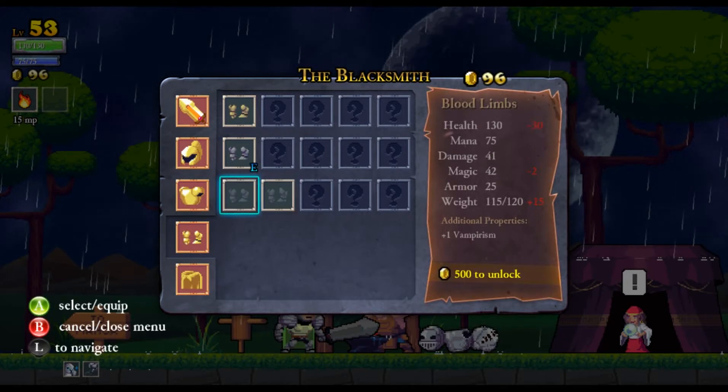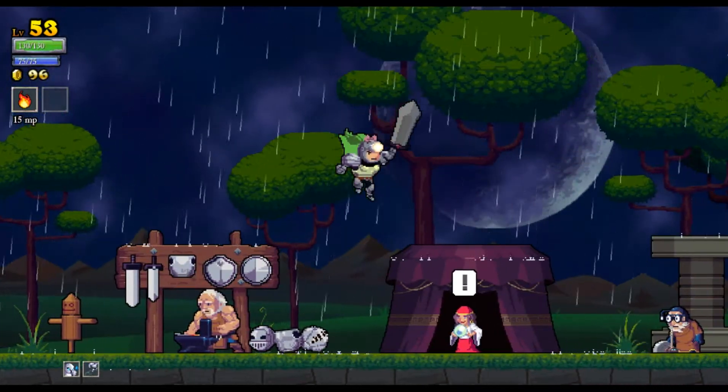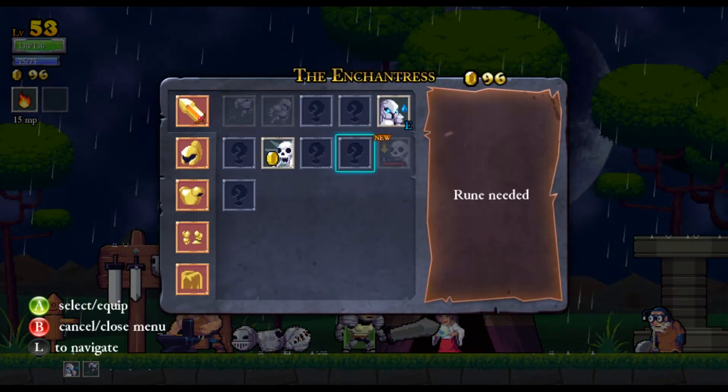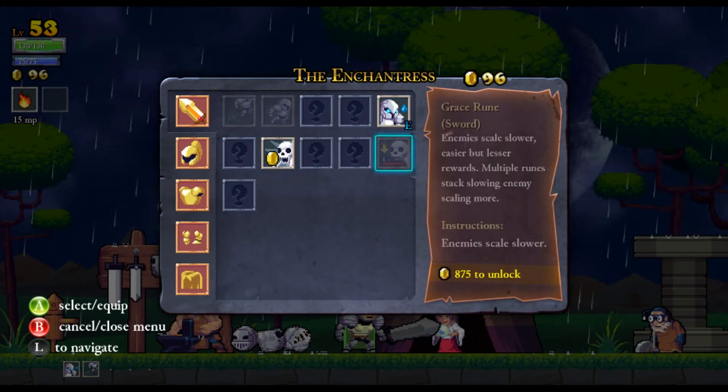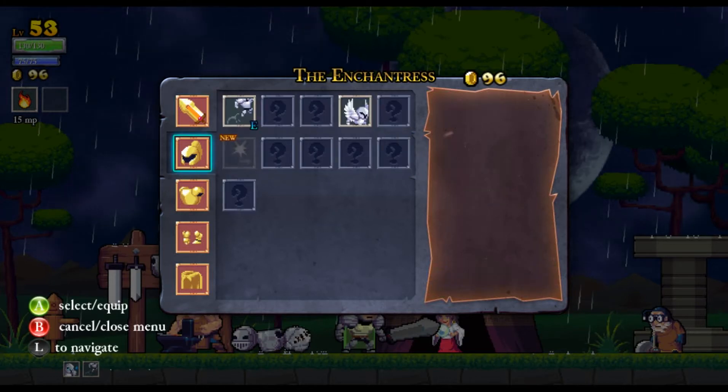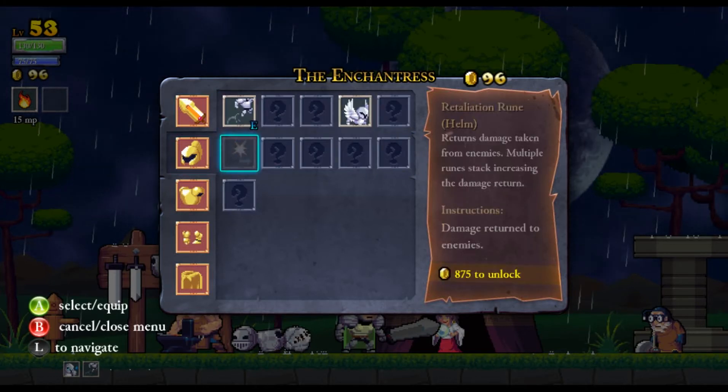We need at least 2,500 on this run, and then unload it. What does she have here? I've unlocked Grace Sword. Enemy skill - lower, easier, but lesser rewards. Multiple runes. Oh, that's dumb. Then we had Retaliation - returns damage taken from enemies, multiple runes stack. Okay, so damage returned. That's not bad.